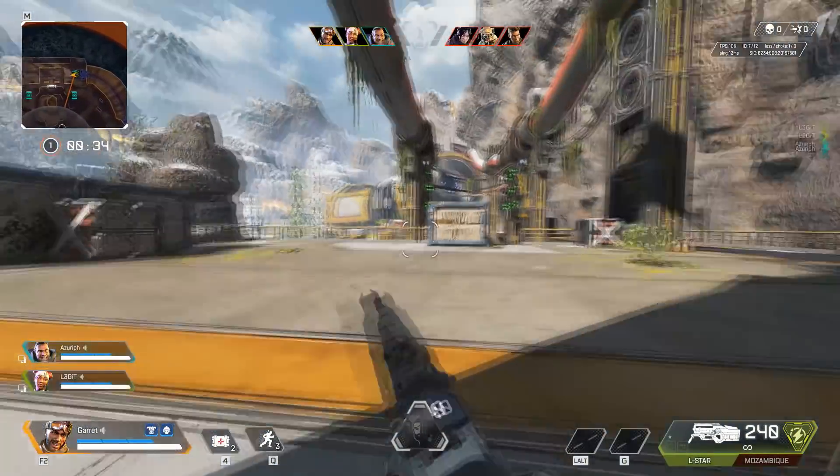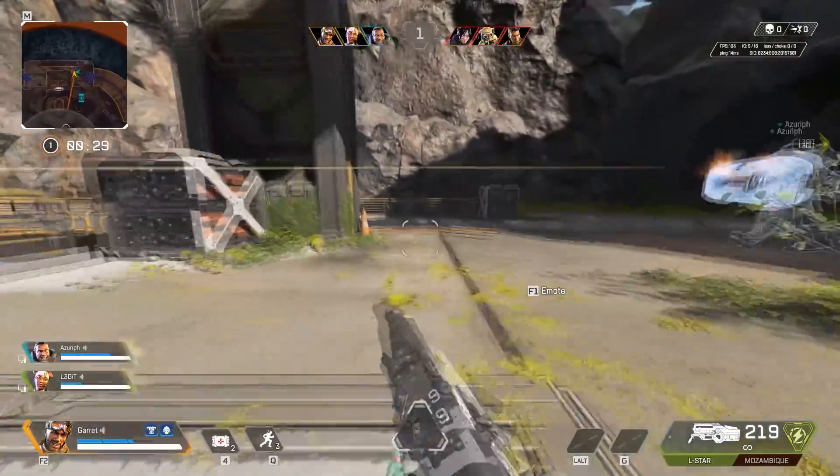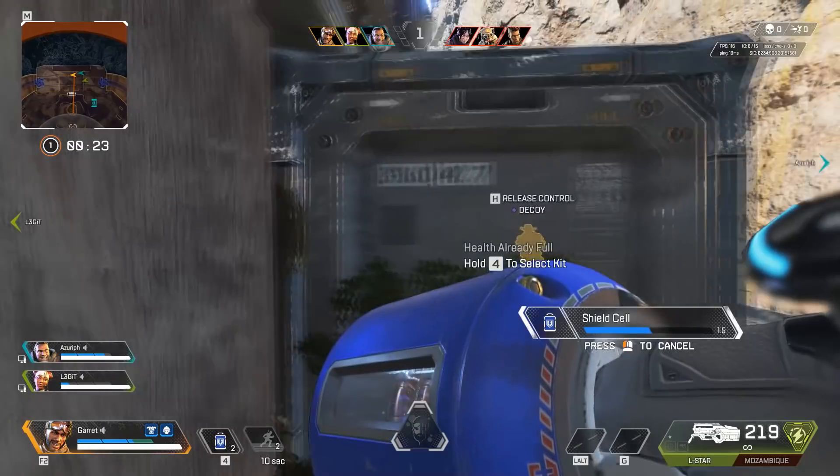Let's start with the skins. I've upgraded them since the last video and haven't actually rendered them in-game. So far, I'm able to datamine an Epic Fuse skin, a Rare Caustic skin, and an Epic Emlock skin. I'll show them to you and continue on to the map changes and more stuff after that.